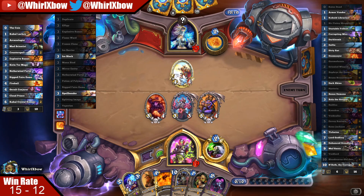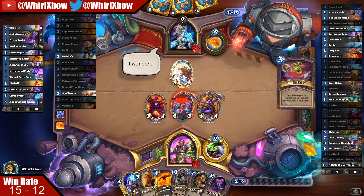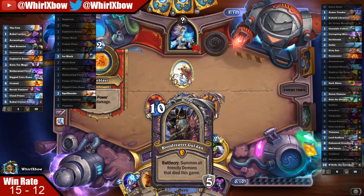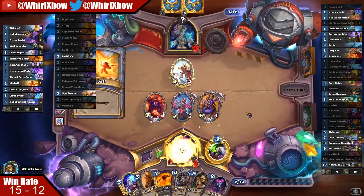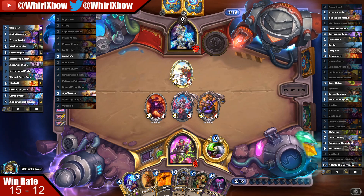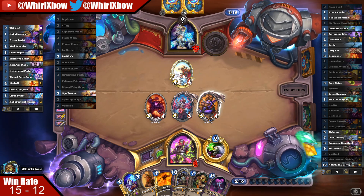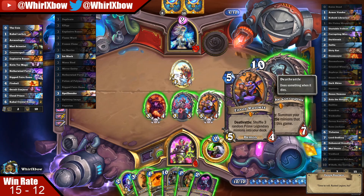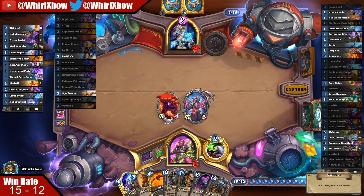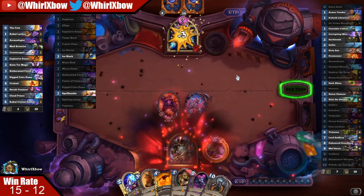I slam Ghoul down here because it's a huge power spike in my hero power. My hero power will slowly allow me to out-heal and out-grind fireballs — I'm gonna stay kind of above 15 health, which is why I don't like this health right now because I'm dead to a lot of stuff. This just puts me at a comfortable health total. I think I trade here first because it also doesn't trigger a secret. This might actually be Spellbender — that's kind of awkward for me.